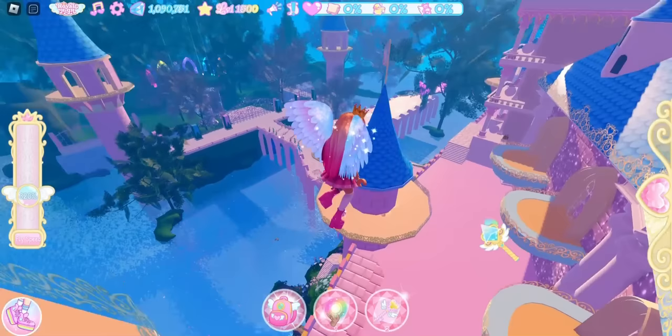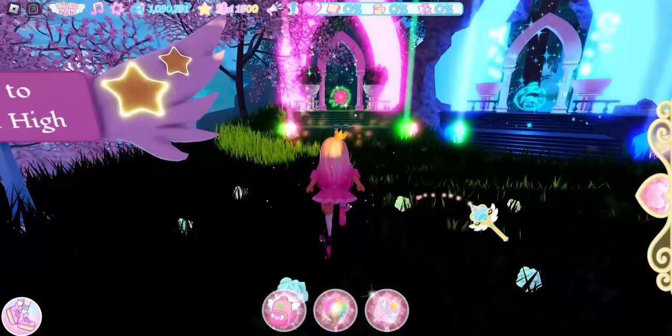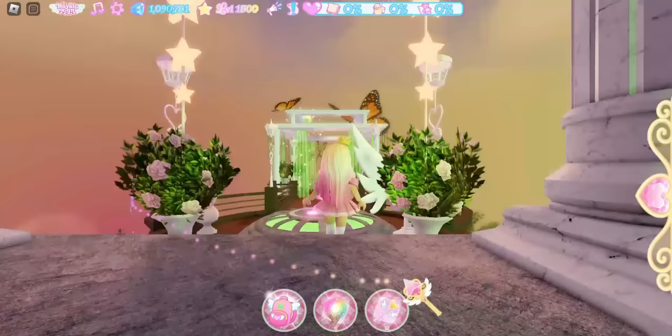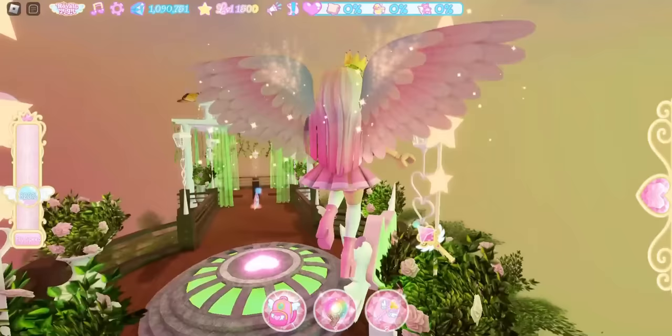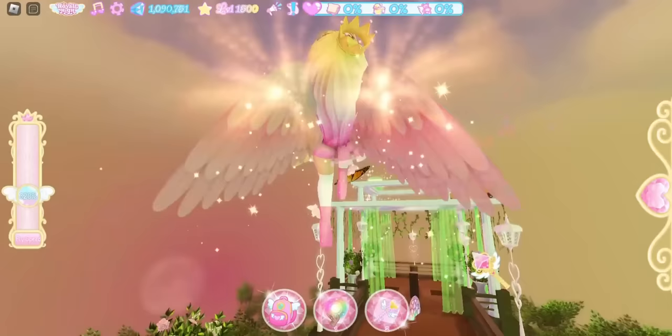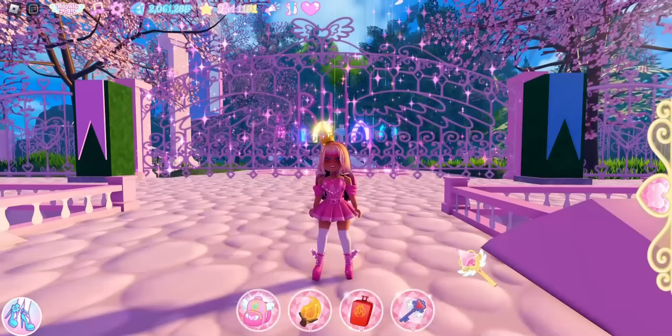Fly down to the fountain, go to the gate, and fly up to the obbies — we are going into the nature obby. You can enter the obby as long as you have the powers; it doesn't matter if you completed the obby or just took the personality test. Fly up inside and there is a chest worth 500 diamonds.